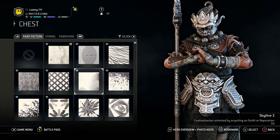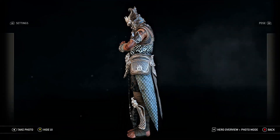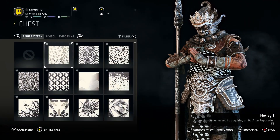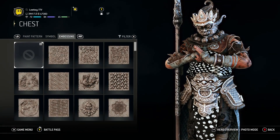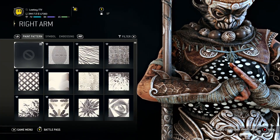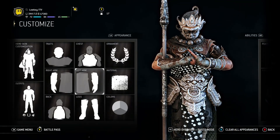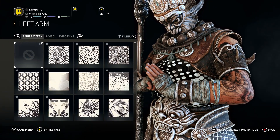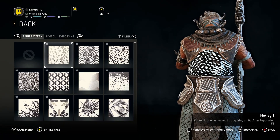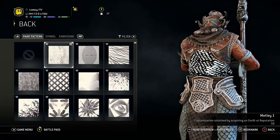Rep 58. If you don't have that, you can't really run much else — I was thinking I could help you all out, but nope. Motley 1 for that. No symbol, no embossing. For the right arm — nothing, across the board for that. Left arm is going to be the same thing, nothing on that. For the back, same thing — Motley 1, same as the front.